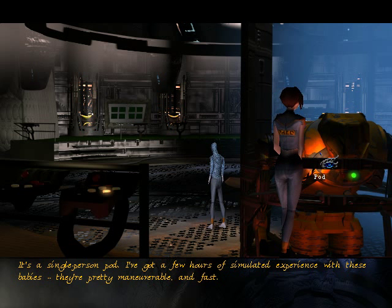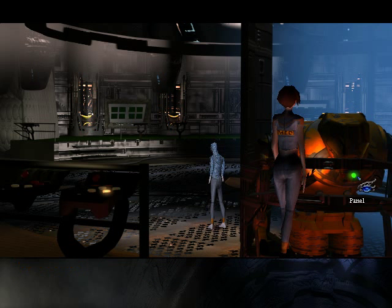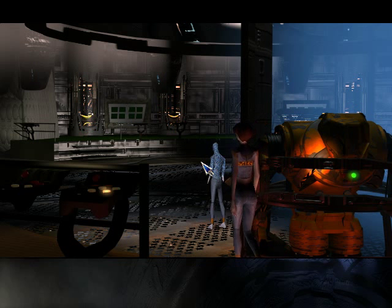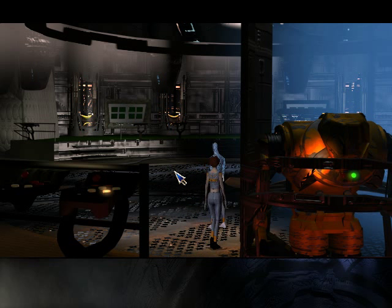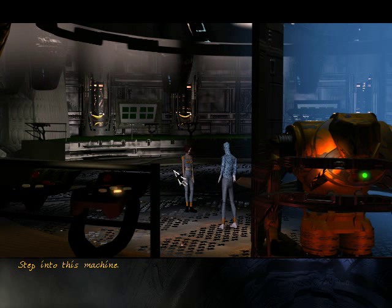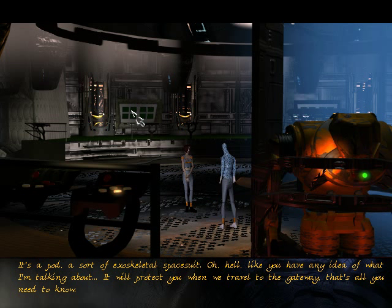It's a single person pod. I've got a few hours of simulated experience with these babies. They're pretty manoeuvrable. Fast. Oxygen filter. Step into this machine. What is it? It's a pod. A sort of exoskeletal spacesuit. Oh hell, like you have any idea what I'm talking about. It will protect you when we travel to the gateway. That's all you need to know.